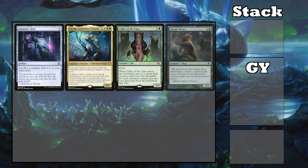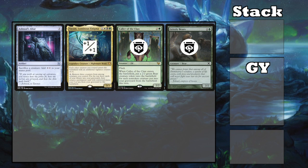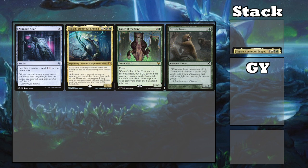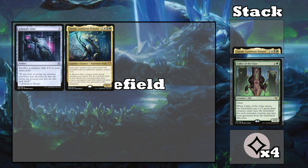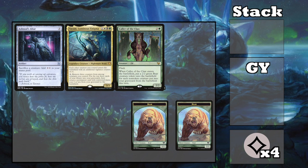you create a 2/2 green bear token for each non-token creature put into your graveyard from the battlefield this turn. The setup requires you to have another random creature and at least 3 counters among your creatures on the battlefield. Pay 3 mana to activate Tiam, removing the 3 counters, and in response, sac the Caller and the other creature to the altar for 4 mana. Return the Caller to the battlefield with Tiam's ability, and since 2 non-token creatures died so far this turn, you also get 2 bear tokens. All 3 creatures enter with vigilance counters.